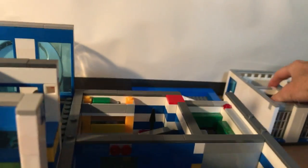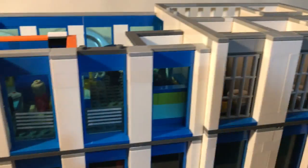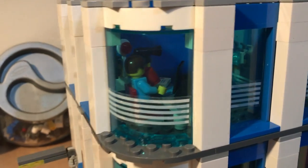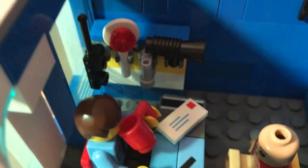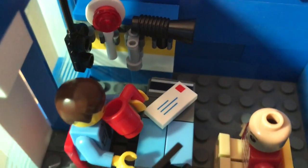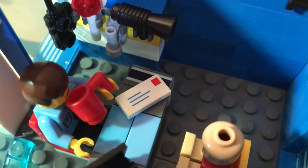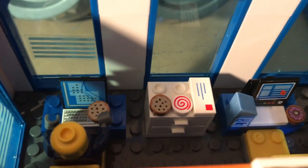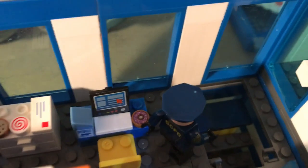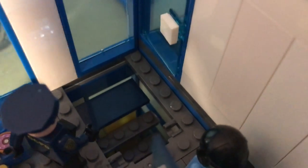Going up to the second floor, we have the offices and the prison section. There we have the captain of the police station — from the animated LEGO police series, he's drinking his red cup. A couple of police officers working hard, one with a cookie, and the other seems to have solved his case and is off to arrest someone. He's pretty keen because he's left his donut and his milk behind.